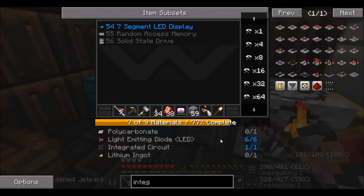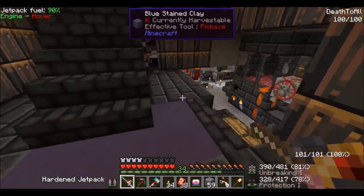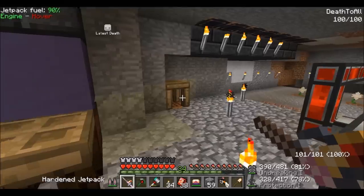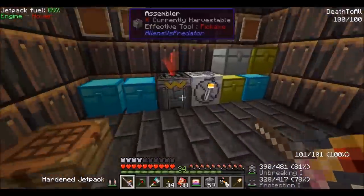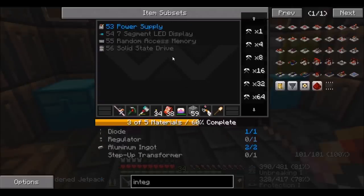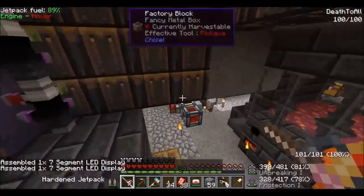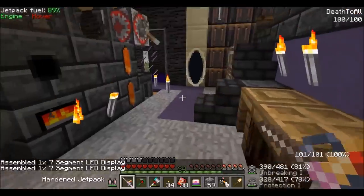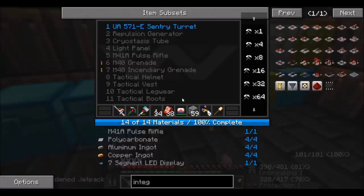We just need some more polycarbonite and lithium ingots. Hope it don't explode. Breathe... walk off. Oh god. Okay, put it away quickly. I don't want to see what happens when I explode because I have a lot of stuff in my inventory at the moment.